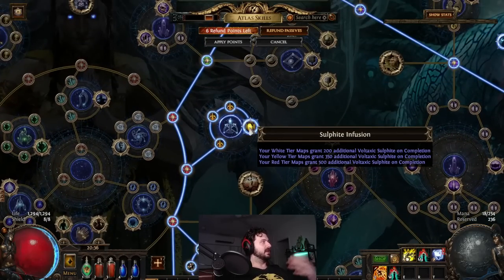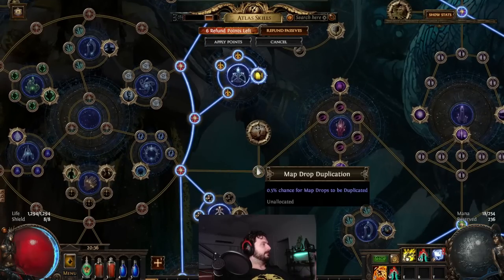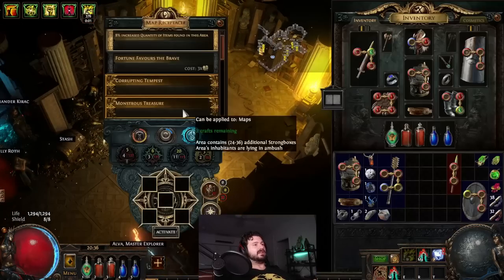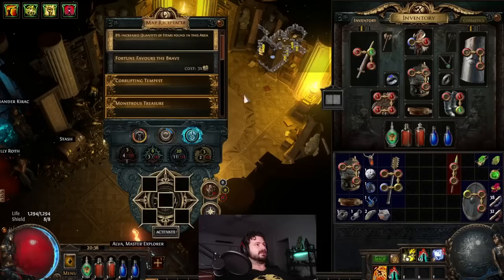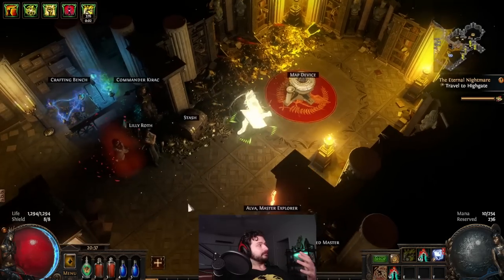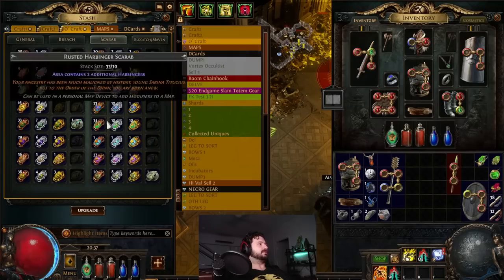Some people don't do this, but if you're a serial delver who wants to spend most of your hours in Delve, this is the easiest way. You don't have to — this is one way — and you can passively run maps, not as efficient but it works. The other thing you can do is run Niko missions, which pop up as you complete maps, and you get sulfite from that.